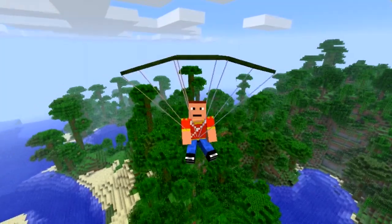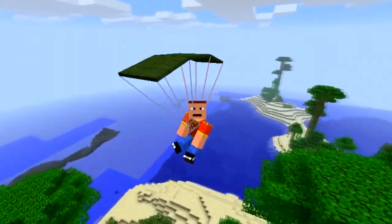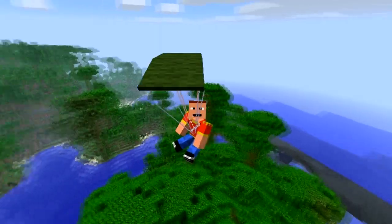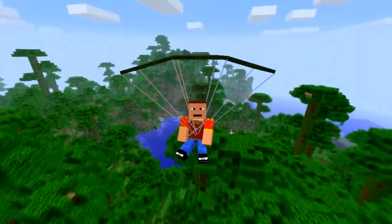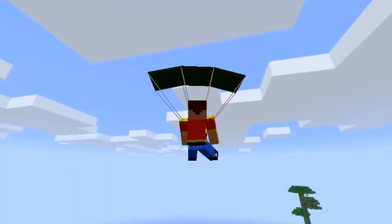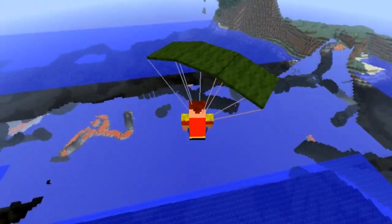I rate this mod an 8 out of 10 fruit loops. The main feature I really like is that if you turn away and stop holding your mouse, the parachute will slowly auto-adjust itself to your actual position and where you're looking. It takes a little bit of time but it fixes up the parachute. The strings are looking absolutely amazing.